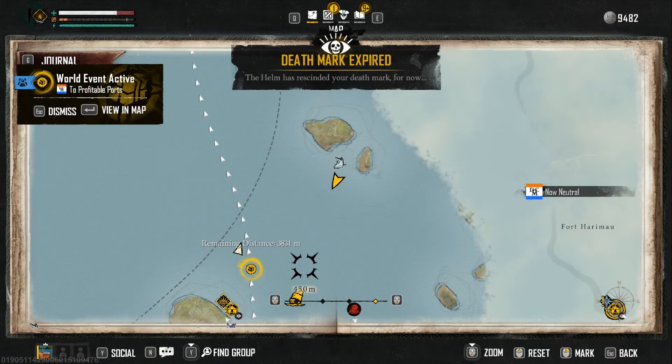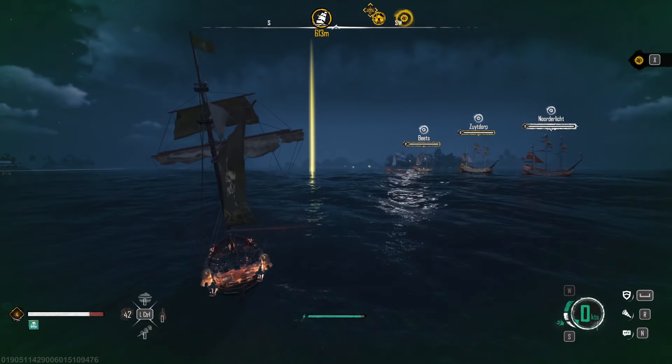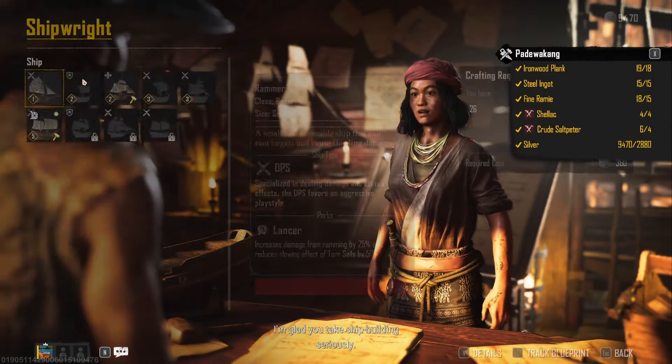Once you sneak past this whirlwind and pick up all the stuff, you can keep going to town. When in town, head to the shipwright if you have all the materials. If not, head to the refinery.